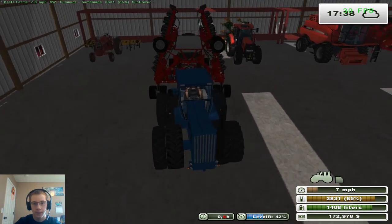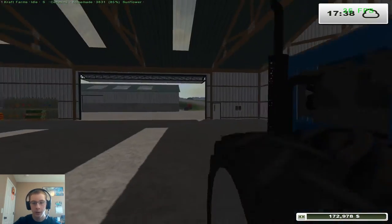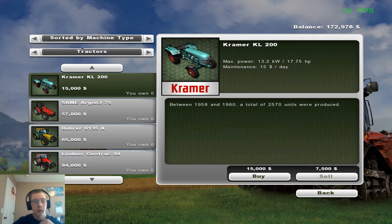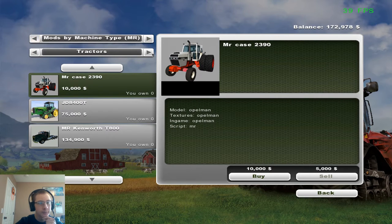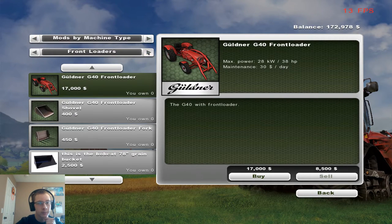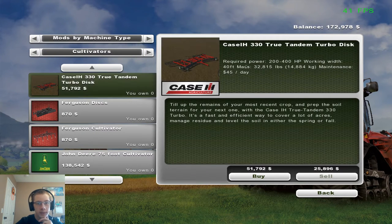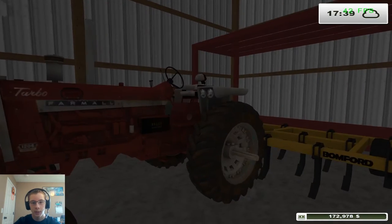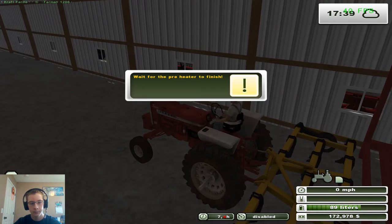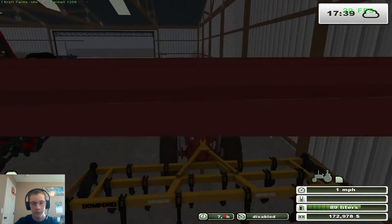The nice thing about this tractor too is it means we can upgrade our cultivator. The cultivator I wanna pick up is the Case IH 330 tandem — that's 51,000. What we can do is take the 12 and sell this guy too. So we can put this guy on follow me mod and he can be sold as well.